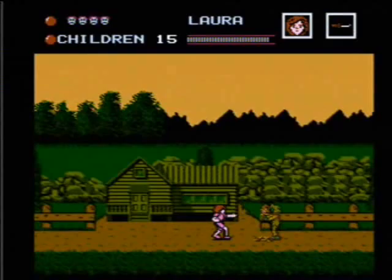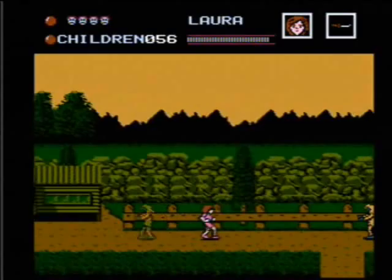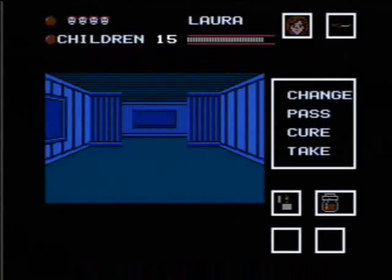Now it's evening, which means there's gonna be more zombies popping up. Jason alarm again — and he's over the water, wonderful. I don't know why there's three cabins on the map because no matter what, there's only one you can go into, and no matter which one's flashing you always go into the same one. Right now it looks like Jason's attacking the children and I have 50 seconds.